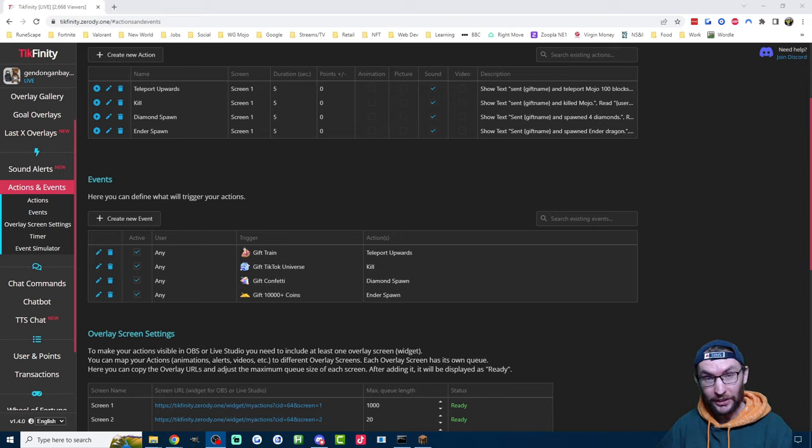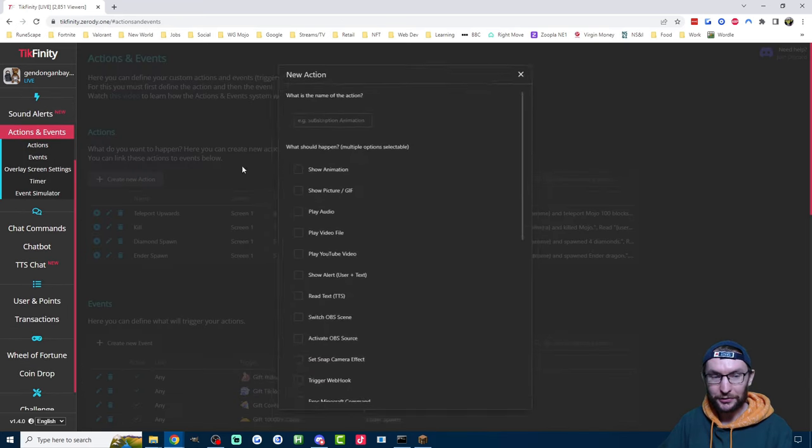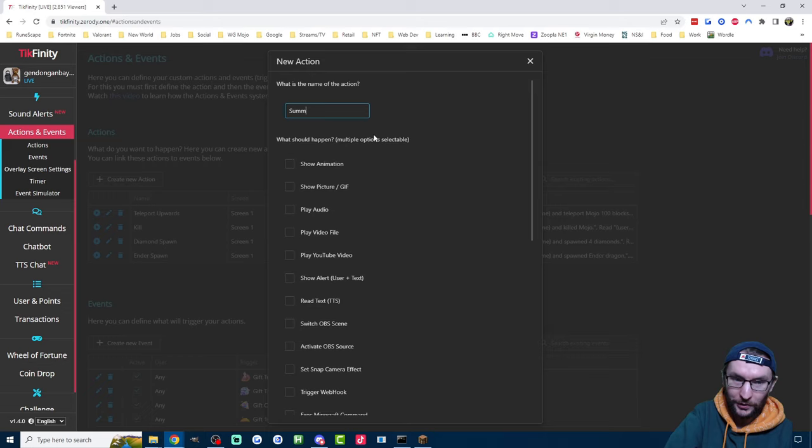You can also trigger Minecraft commands using TikTok chat commands. For example, you could type '!summon creeper' and a creeper would be summoned. This is often best linked with the channel points system on Tickfinity. On the setup page, tick the boxes to award users channel points for giving coins as in gifts. You can give them points for sharing, or for chatting as well. I'm just going to set mine to one point per coin.